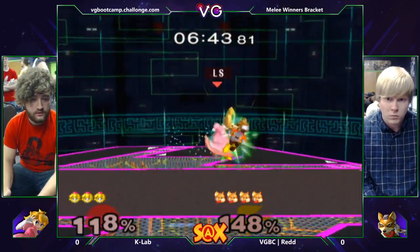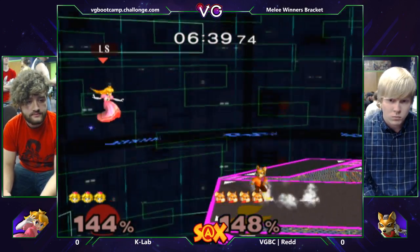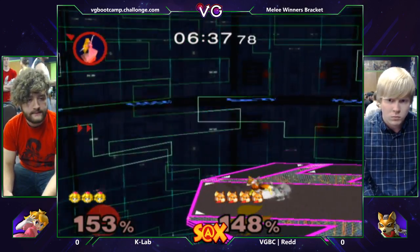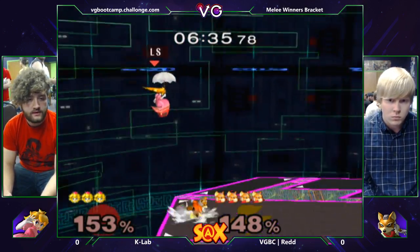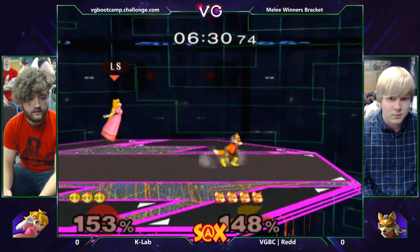The best tool that Peach actually has to beat full hop nairs — oh, that's dead. He could have just up smashed, but he's like, no, I don't need to up smash, I'm just going to edge guard. He's warming up his tech. Shield pressure from behind — nothing Peach could do there.